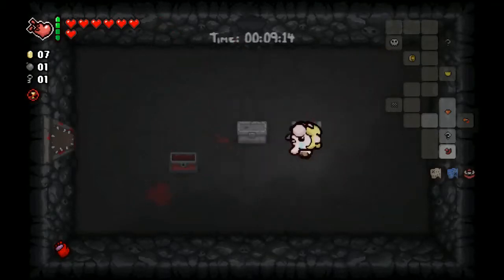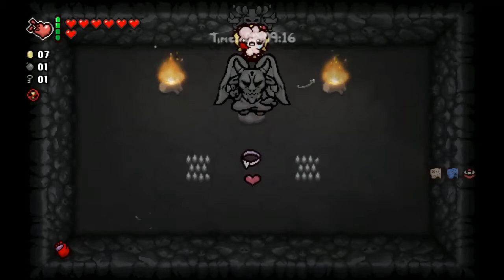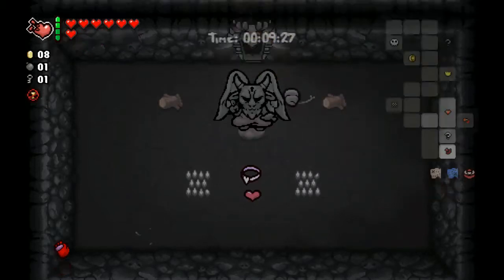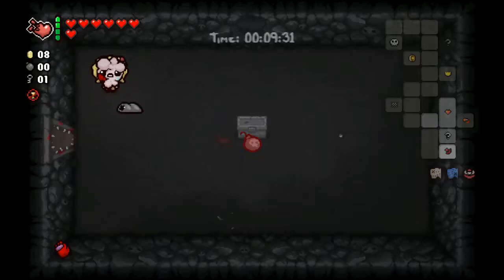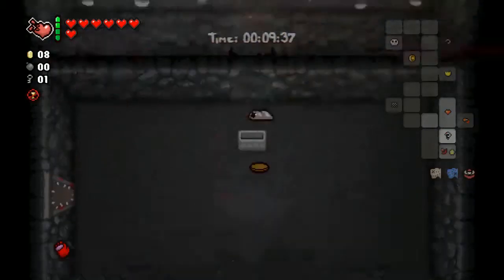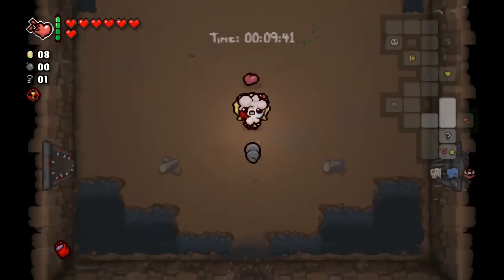Get him, Leech. Oh - devil room, Guppy's Tail. No, I'm going to turn it down - it's not to my benefit to get Guppy's Tail. Use my bomb to pop this open - oh, a Butt Penny. As fun as that would be, I'm going to say no. Well, that did not pay off the way I thought it would.